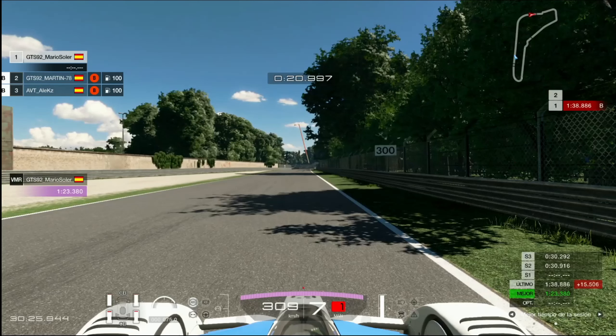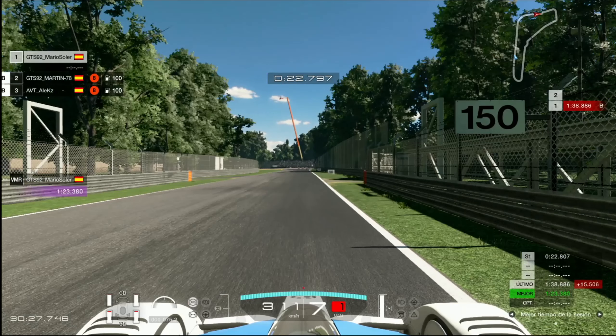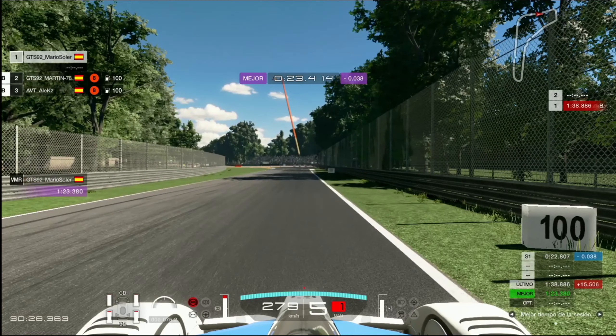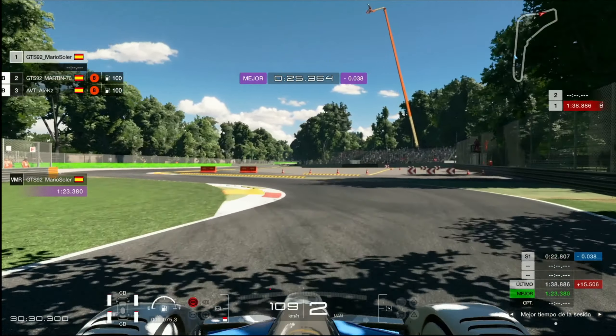Vamos a comenzar con la vuelta. Nos hemos saltado toda la recta del principio porque tampoco es muy útil. Vamos a llegar aquí a la frenada y tenemos que frenar justamente entre la zona de asfalto que acabamos de pasar y el 100. Cuando llegamos al freno ya tenemos que estar frenados. Frenada muy, muy fuerte. Metemos segunda — importante, crucial.